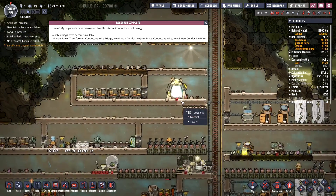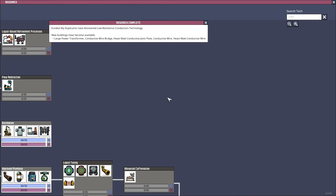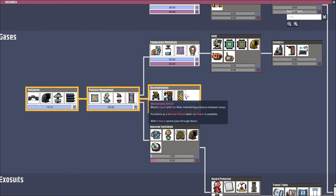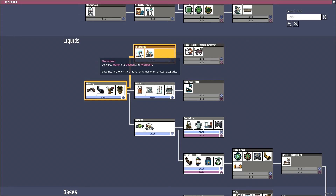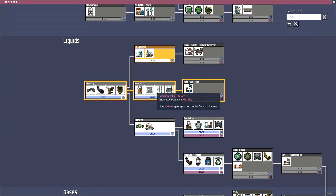Low resistance conductors — I don't know what that means. Let's see what we've got here: gas thermoregulator, gas pipe element sensor. This is all automation stuff I'm not quite ready for. I guess we'll get some electrolyzer and rust deodorizer so that we can move into other stuff.